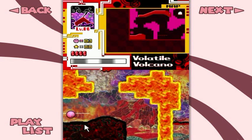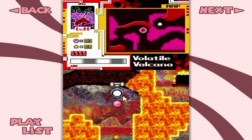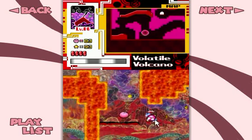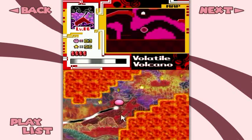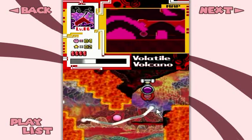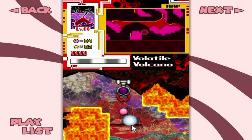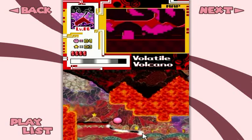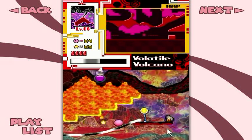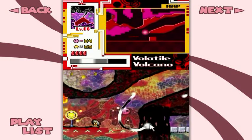Oh boy. I can just see my terrible controls getting myself in all sorts of trouble with this sort of tight corridor, especially with hot lava blocks. But we'll see how things go. Okay, gentle line, gentle line, then swoop up. Very nice. Wait, wait — I see that. Don't you dare try and fool me.